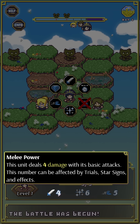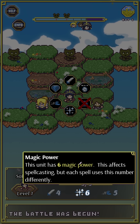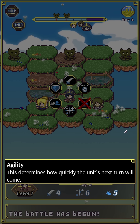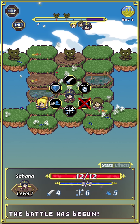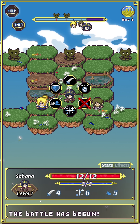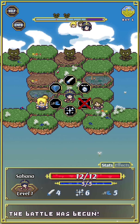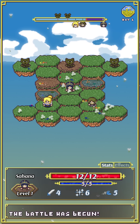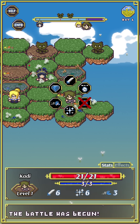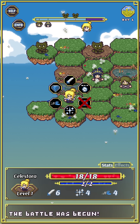If we hit an enemy with a normal attack, we're gonna do four damage — you can see her attack power down here. There's also magic power, which affects spell casting, and agility, which determines how quickly the unit's next turn will come. You'll notice units move at different speeds on the bar. For now, let's just move Sahana forward — I still had help mode triggered. Now we have her reluctant husband Kati.